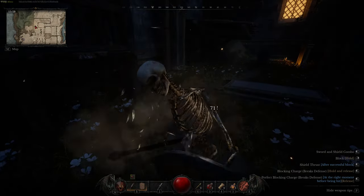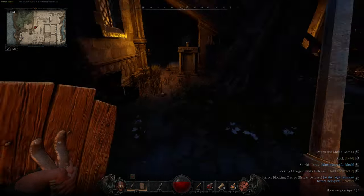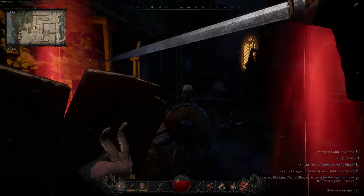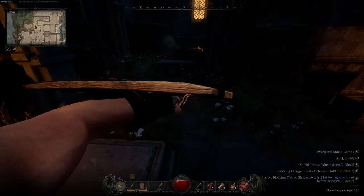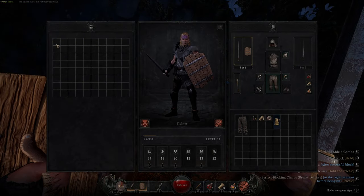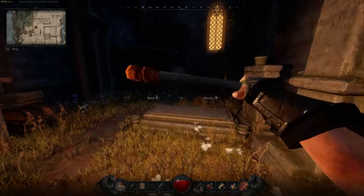That breaks his shield thing. I thought somebody else was hitting me. Battle rage again. A blue — come on, be nice. Okay, a thousand coins.